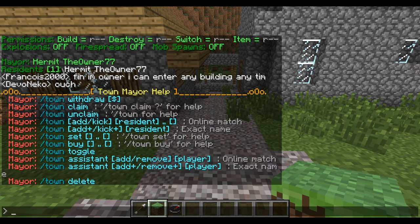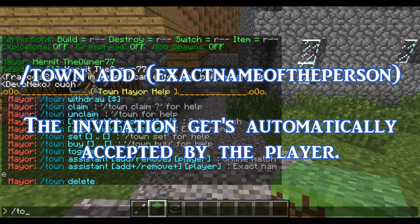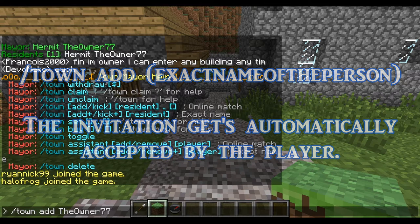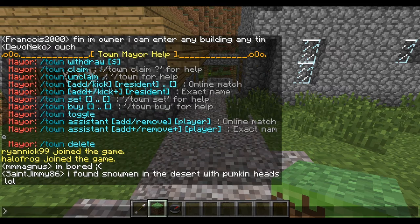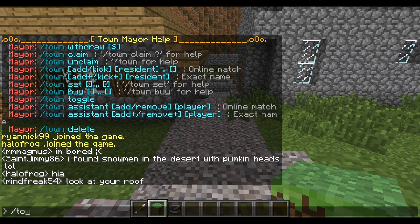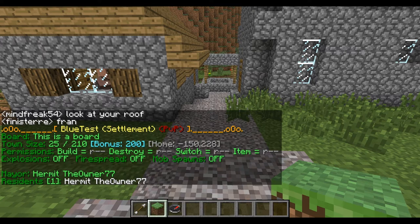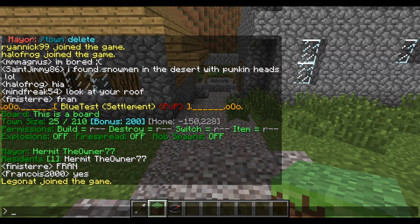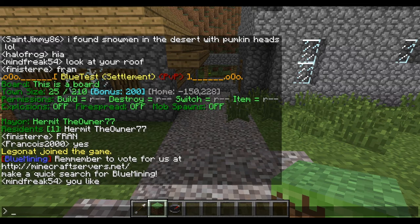If you want to invite more people, the simple command is '/town add' with the exact name of the person. So if I wanted to add myself it would be 'TheOwner77' with all the capital letters and numbers and no space. Also notice that when you add someone to your town it doesn't ask them — it automatically adds them instantly. You can add anyone as long as they're not already in a town. When someone joins, your town expands: by default you get 10 blocks, but with a bonus of 200 I have 25 blocks claimed. With more people the town gets more blocks — at 20 members you'd have 200 blocks.